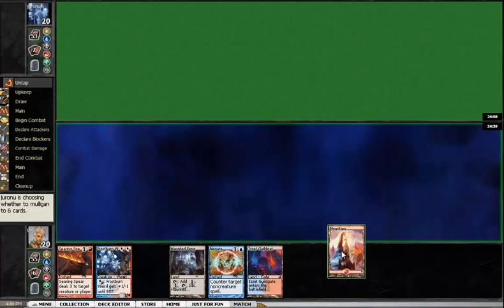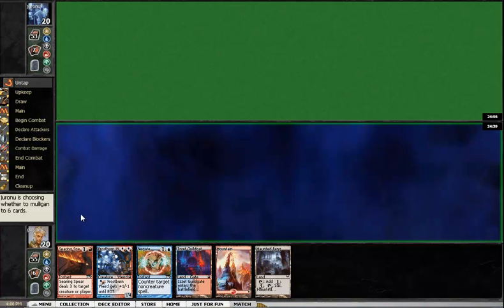This is much better — three land, three spell, perfectly adequate. Let's see if my opponent chooses to mulligan. He did mulligan. I'm happy with this six. Let's see if my opponent's now down to five. He keeps on five.